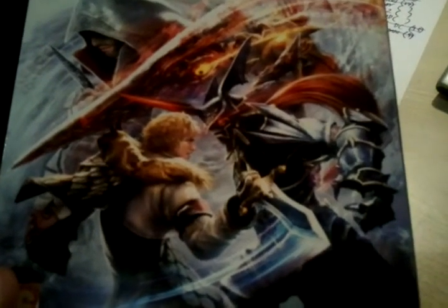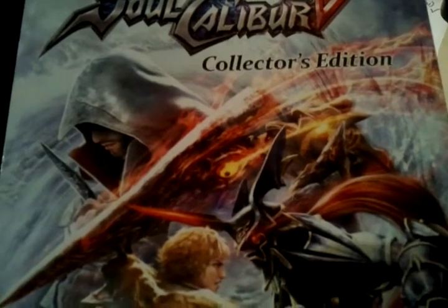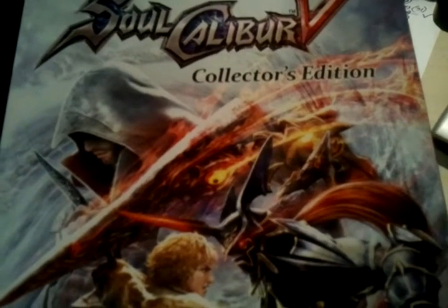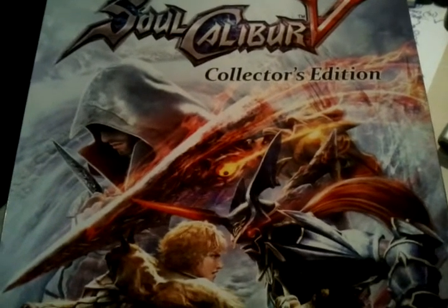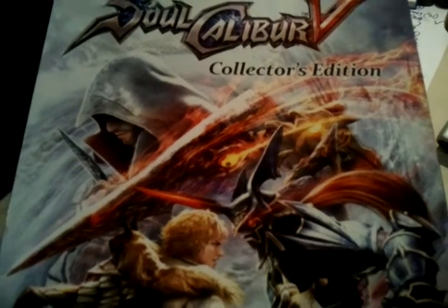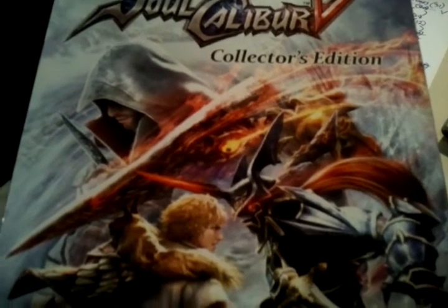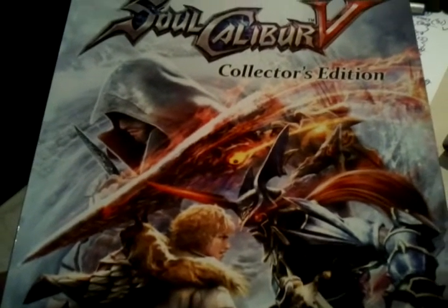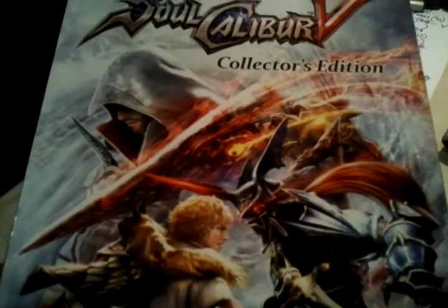The cover has main character Patroclus and main bad guy Nightmare on it, plus guest character Ezio from Assassin's Creed. Soul Calibur has to have a guest character every game for some reason. Soul Calibur 2 had Link, Heihachi from Tekken, and Spawn. Soul Calibur 3 was supposed to have Dante from Devil May Cry, but that never came through. Soul Calibur 4 had Darth Vader, Yoda, and Starkiller from The Force Unleashed. For this one they went with Ezio — at least he fits in better than the Star Wars characters.